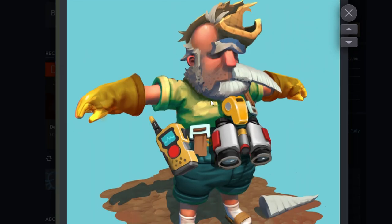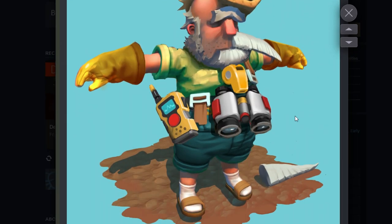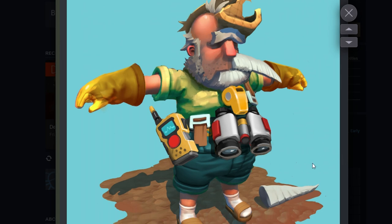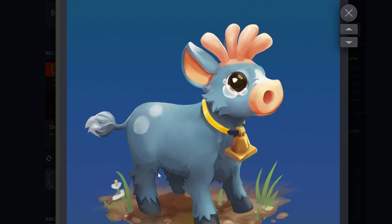Then there's this new character — kind of looks like a scout master who got half his face burnt off on a camping trip. He's got a whistle, binoculars, and a walkie-talkie, but he's missing half his face — like there was an unfortunate campfire accident.